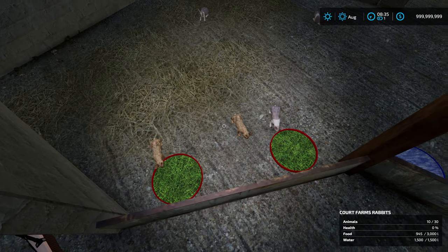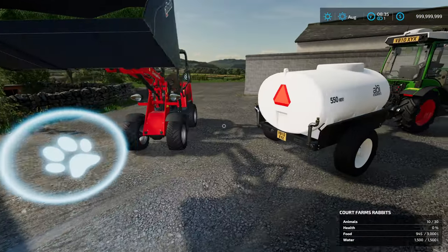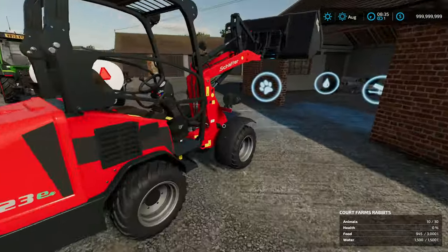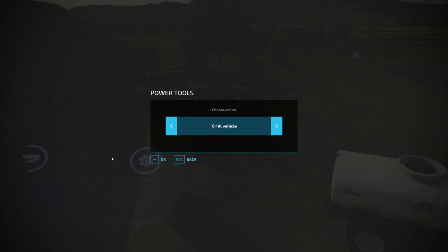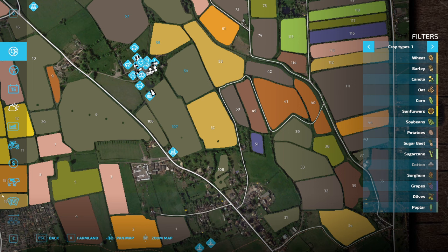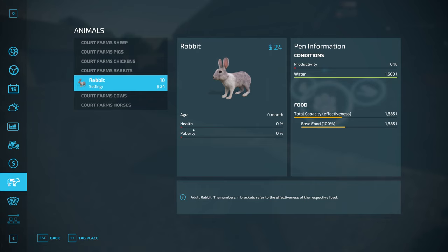From the file we also added a couple more things. For example, I'll use power tools to fill with wheat — they take wheat now, boom. It all goes to the same slider and this shows up correctly in the UI too. This takes time to build for the rabbits; water is filled, productivity is zero right now because they haven't reached reproduction age, but all the food is filling correctly. We only have one slider for base food — total capacity effectiveness will be 100%.